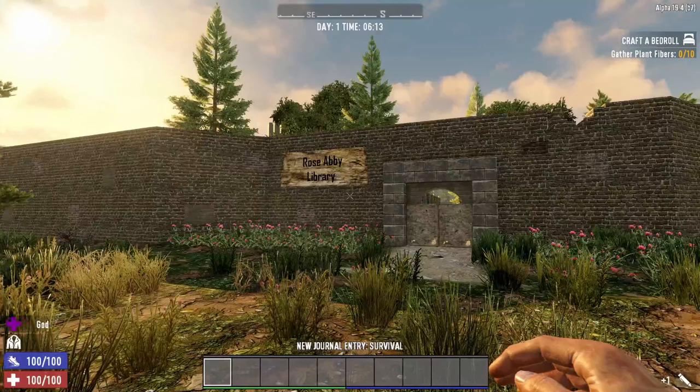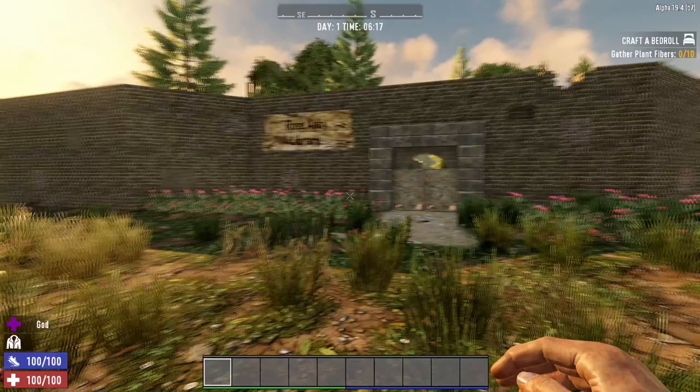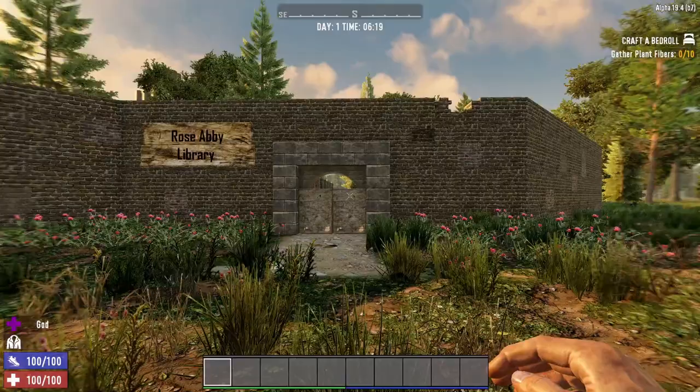Welcome back everybody. My name is Mike and this is my final walkthrough of my Rose Abbey POI that I've been working on for a while. I spawned it into a new world where I've turned off the zombie spawning so I won't give away all the positions. I just want to give a quick little tour so you can kind of see what it's going to be looking like.